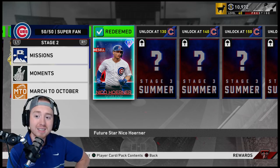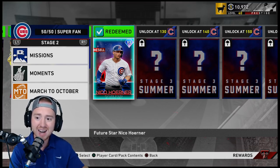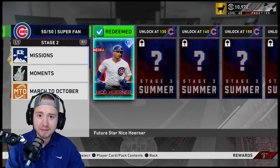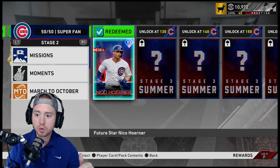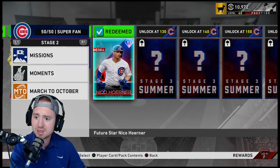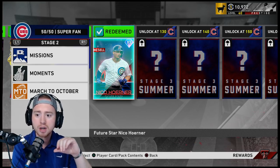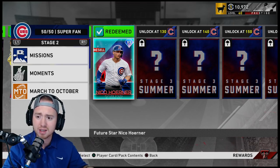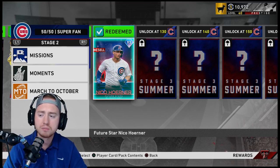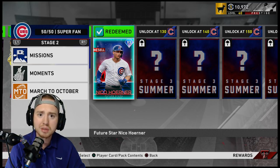Extrapolate that over 30 teams — that is a ton of rewards. 60 diamonds total, an obscene amount of packs and stubs. Honestly, in addition to player programs, team affinity is an insane grind this year — one of the best things they've added to The Show 20 to make the game better for no money spent players. If you go through and bust out all your player programs and team affinities, you'll be sitting on an obscene amount of stubs, XP, and players, completing division and league collections, and ultimately getting a 99 overall via the XP reward path.